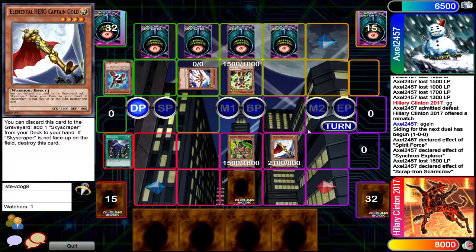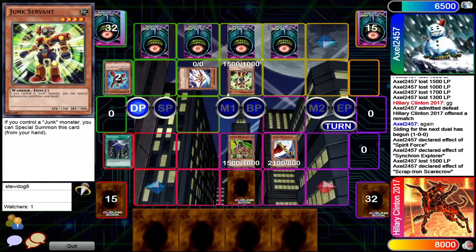Scrap Iron Scarecrow was able to negate this attack. And now we get to see a Junk Servant summon from Axel.